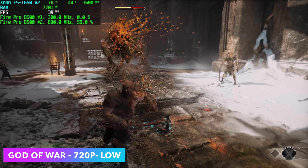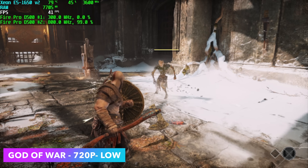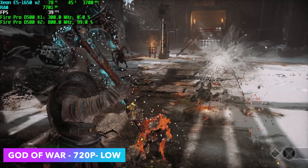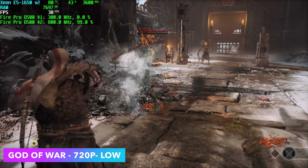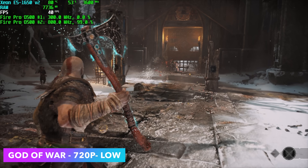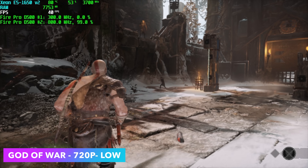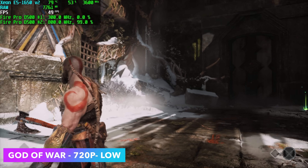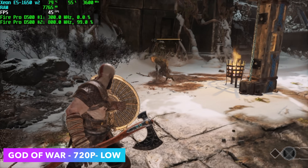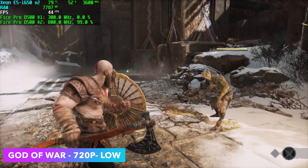There was one more newer game I wanted to test before moving over to some emulation, and that was God of War. We're at 720p low, and I do have resolution scale set to 60%, so we're well under 720p, and we can average around 38 FPS with this game. I knew we weren't going to get great performance with this, and a lot of the newer stuff just wouldn't start up due to the graphics drivers we have here with the D500.